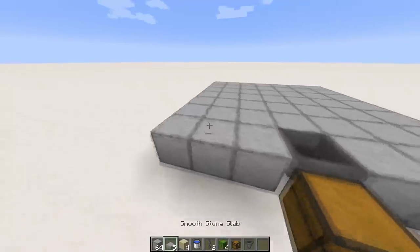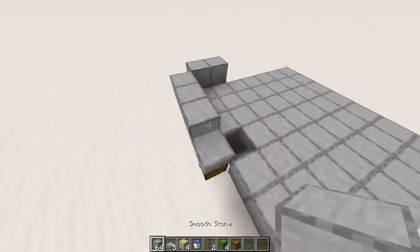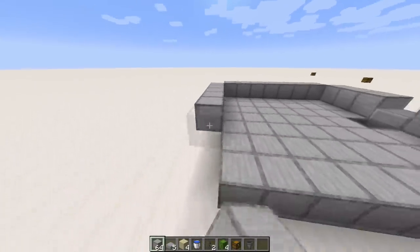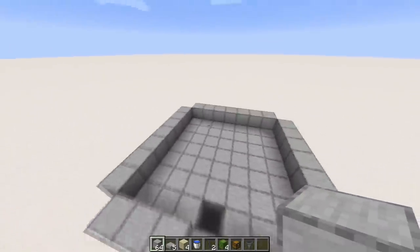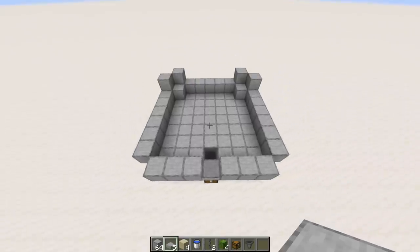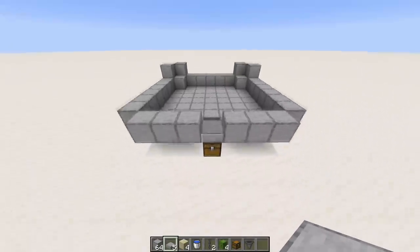Now we need walls. Put an edge all the way around and then on top of the chest, a slab or staircase — something that lets you open the chest. These walls could go all the way up if you wanted, but we're going with one block today. Now you'll have something that looks like this. Place a block here, a block here, a block here, and a block there — then another one there and another one there. Make sure these blocks are on the back corners, the side opposite where the hopper is.